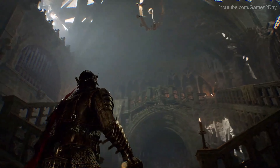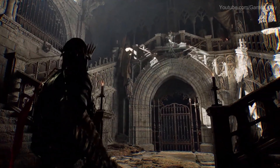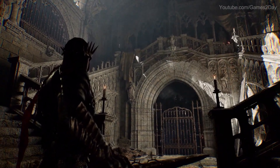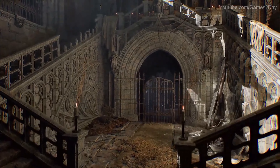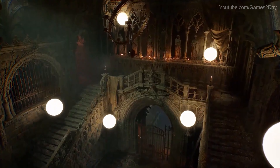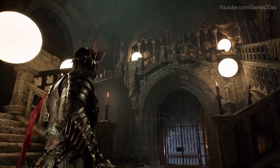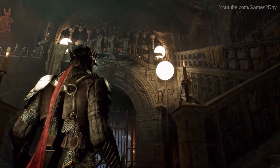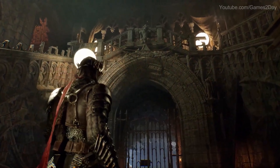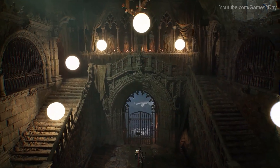Watch how the lighting reacts as we move our light source around this environment. Global illumination like this can be quite demanding on processing, so we also make use of emissive shapes to add additional details to the lighting of any space. We can then fine-tune these light bounces on our Nanite meshes, providing our world with impressive levels of detail and minimal impact on performance.